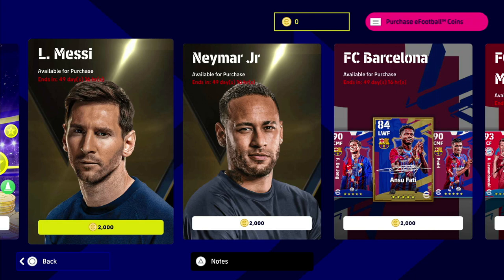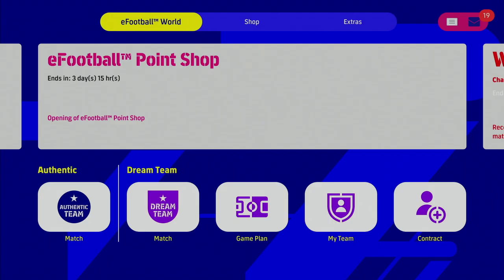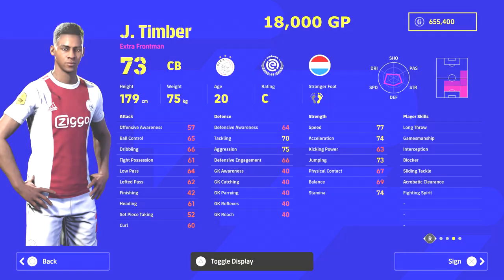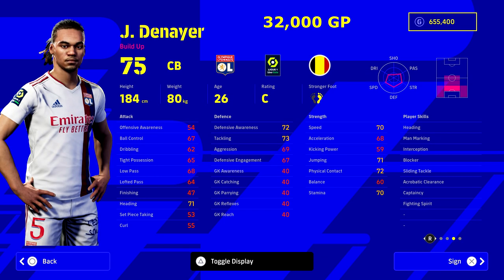If you are new to the series, there is a GP marketplace in Dream Team this year that is brilliant. You can buy certain players dirt cheap, train them up, and max them out to be absolute beasts that stand side by side with these legends. You can have a really solid starting 11 plus a bench for very cheap GP if you're willing to put in the time and train them up.